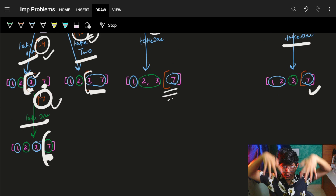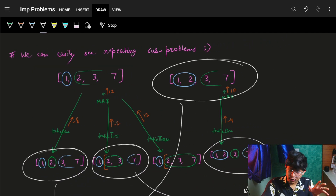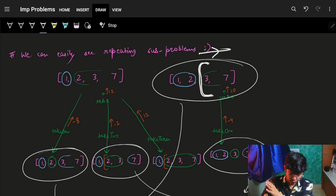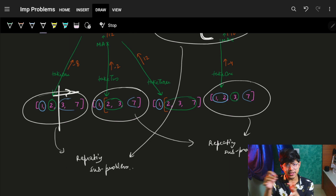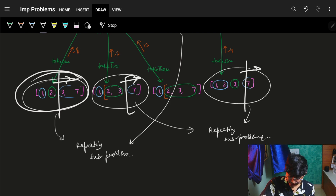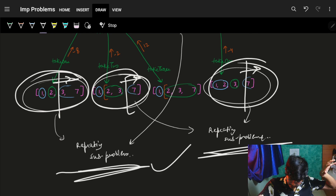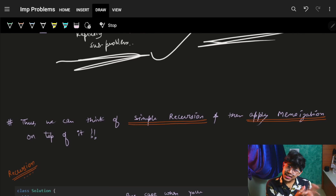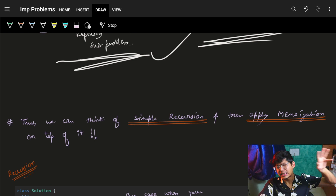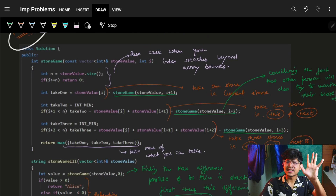Looking at the recursion tree, we can see repeating subproblems — the same starting index appears in multiple branches. This confirms it's a memoization case. We'll first build the simple recursion and then apply memoization using the standard three-step DP process.